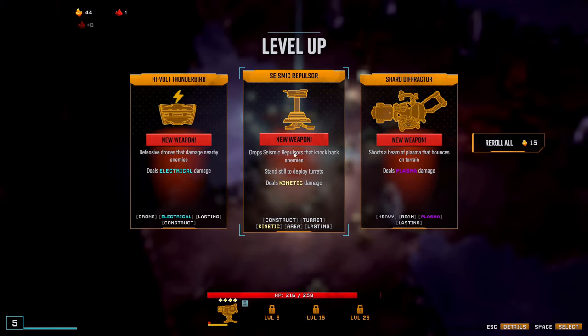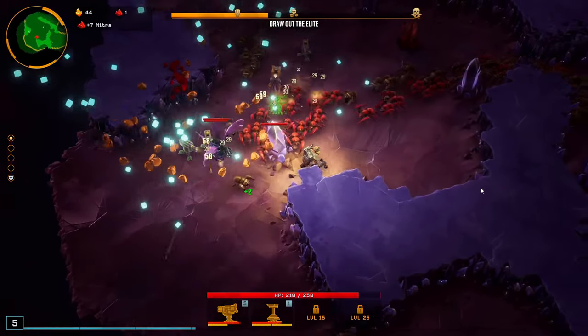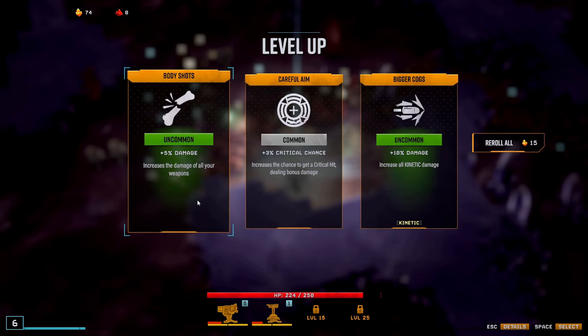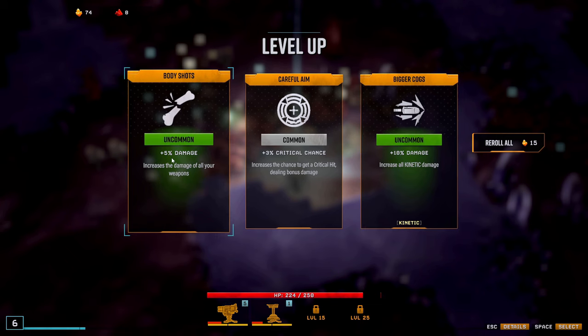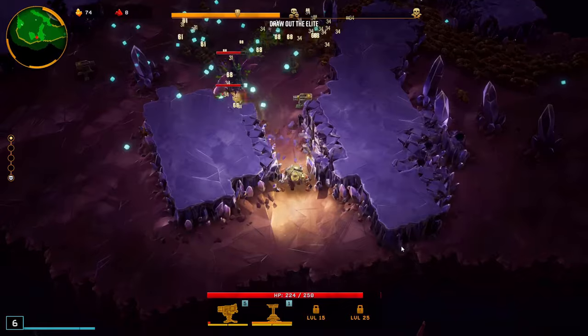I'll get the seismic repulsor because that is even useful at level one, might as well. 5% damage in general — I'm not sure yet. I might get an electrical upgrade or something on the turret and then this doesn't apply anymore. So let's get this.